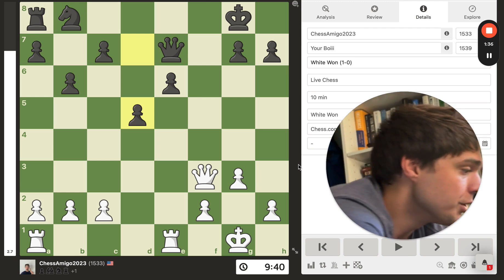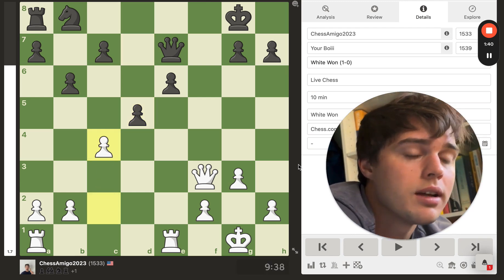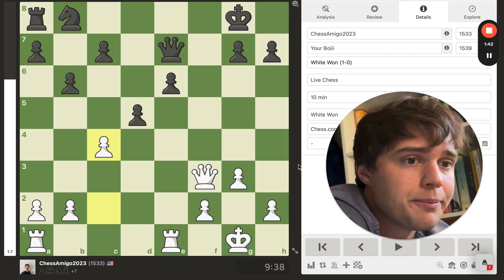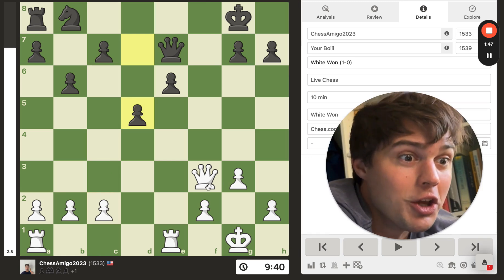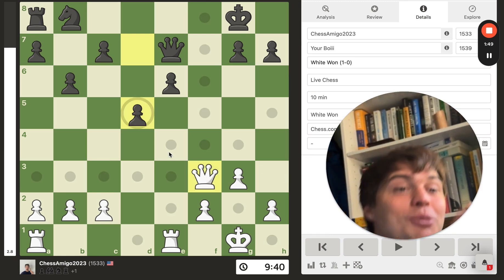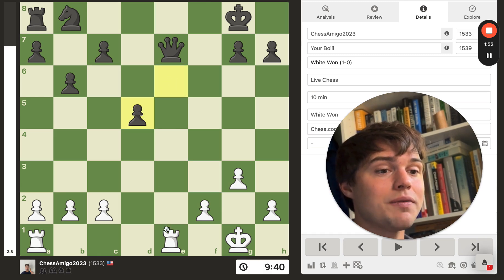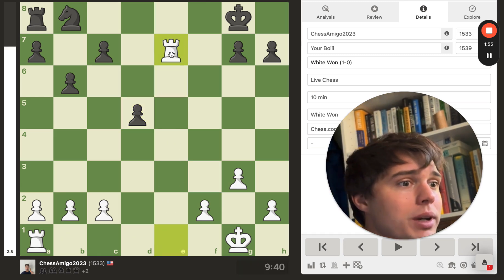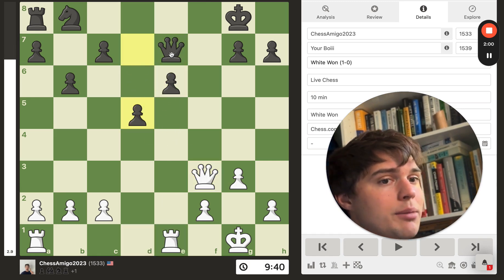How do we capitalize on this mistake? During the match I pushed c4 — not the best move. The best move is to take the pawn on d5, because if takes, you win the queen. Now you are up two points of material. I did not see that during the match.